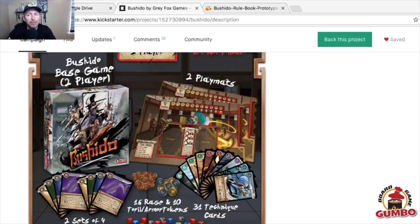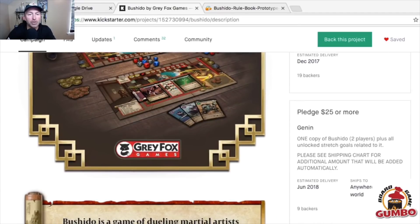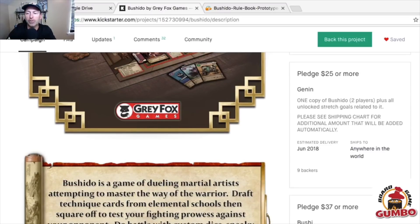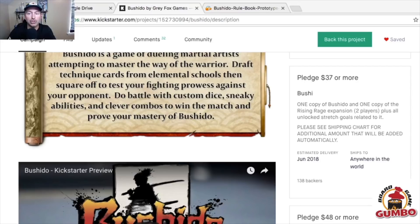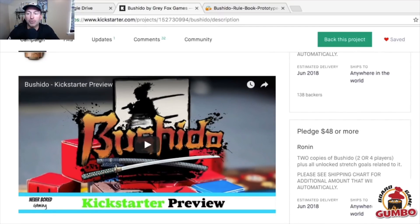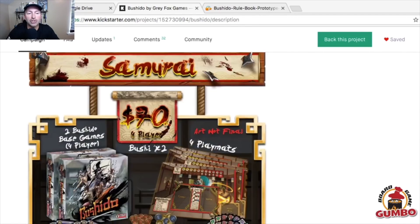What's in the box? It's still early in the campaign and we don't know all the stretch goals yet, but so far if you support the project you get play mats for two players, all the necessary tokens, weapon cards, technique cards, 22 special dice, and all unlocked stretch goals. At the $25 level you get the base game plus stretch goals for two people. At the $37 level you get the main game plus the expansion Rising Rage for two players, with 10 new dice and new weapon and technique cards. The first known stretch goal is laser etched dice. That's Bushido from Gray Fox Games — let us know in the comments what you think.